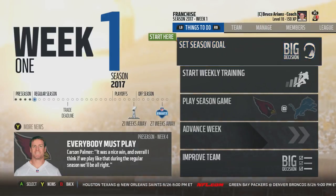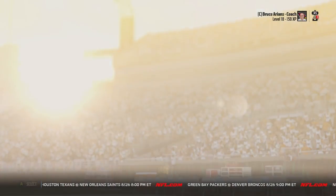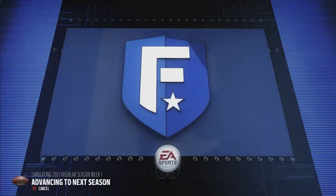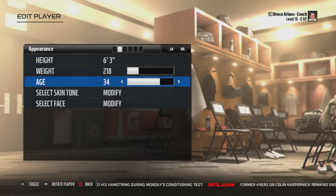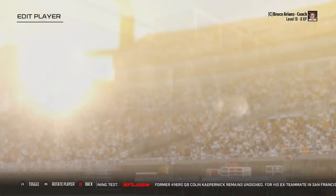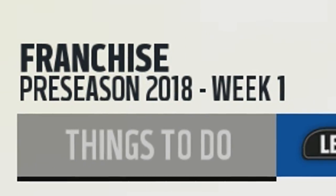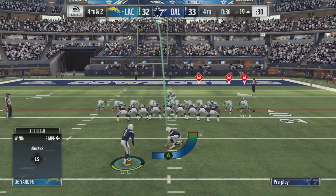This little player retirement glitch is super helpful, especially for connected franchise players who want to keep a GOAT like Larry Fitzgerald on your team. Fitzgerald is 34 years old and ends up retiring after the first season automatically every single time in connected franchise. But there's a trick: go to edit player and edit his age to whatever you want — I'll put 20 years old so we can have him for the longest duration possible. Just back out, save, and continue your season. Larry Fitzgerald will be on your team for a very long time, and it's going to skyrocket his trade value as well.